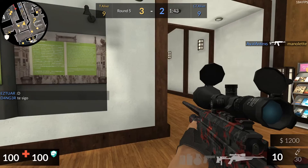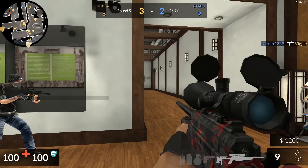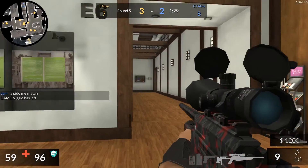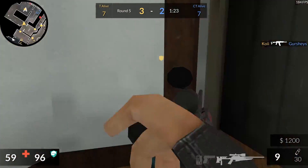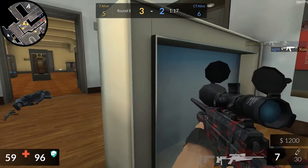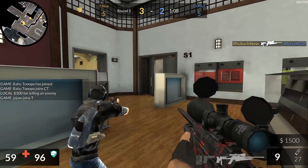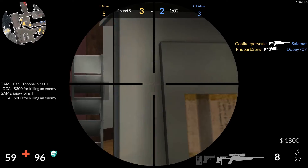Rifles make up the bulk of the weapons used in the game, and with good reason. They're the jack-of-all-trades, offering better range, accuracy, damage, and armor penetration than SMGs, making them the ideal choice for the average player. They function great at both close and long ranges, and against armored and unarmored opponents, making them ideal for just about any situation. They span a very large price gap of $1,800 to $3,800, starting around SMGs and ending near snipers. Small characteristics of each rifle define the when and how to use them, but in some cases it comes down to personal preference, as price and performance gaps are negligible at times.